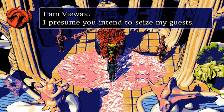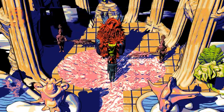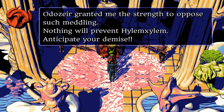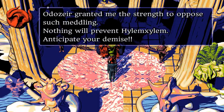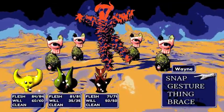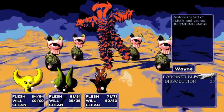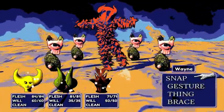I am Viewaxe. I presume you intend to seize my guess. Does he have — granted me the strength to oppose such meddling. Nothing will prevent Heimlich's sim. Anticipate your demise. We have our first boss! Do I have an item that hits multiple enemies?